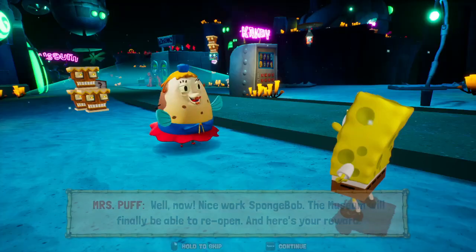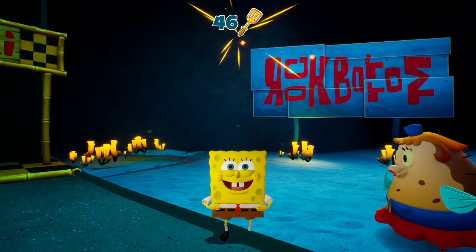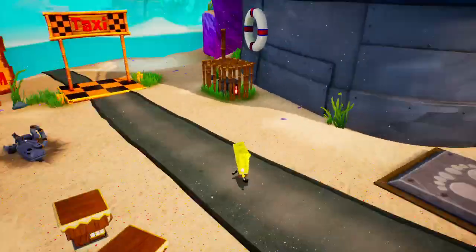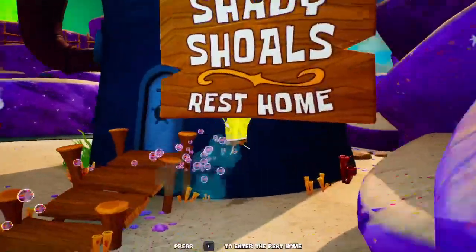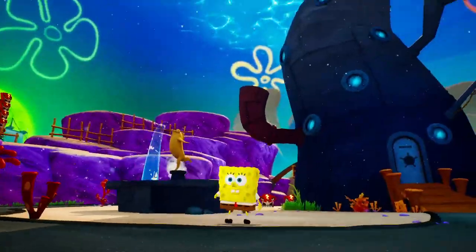I don't feel like it would take an hour to do this. As I said in the previous episode, we don't need all the spatulas to complete the whole game. All we need to do is go into the Chum Bucket and defeat the final boss. So yeah, we completed the Rock Bottom area, and we already completed the Sand Mounds. In the next episode, we're going to complete the Murmur Layer. If you enjoyed this, do the usual — hope you enjoyed this video and I'll see y'all later. Bye.